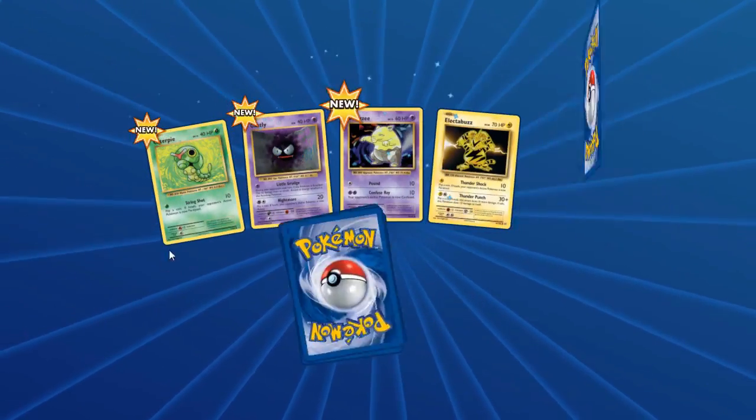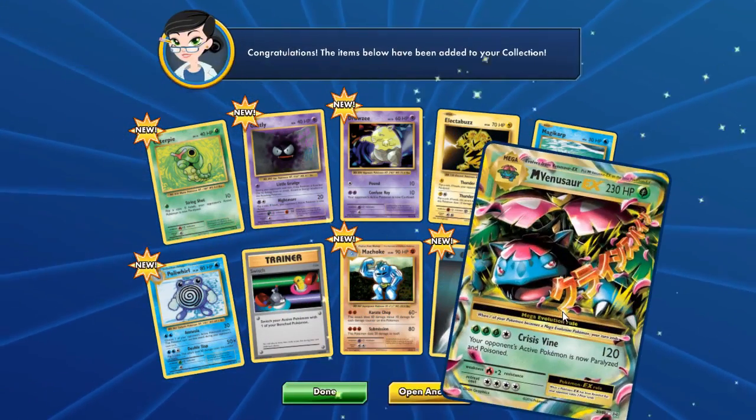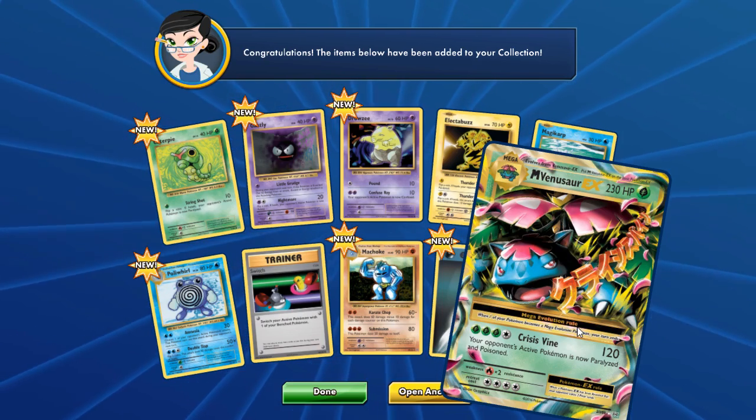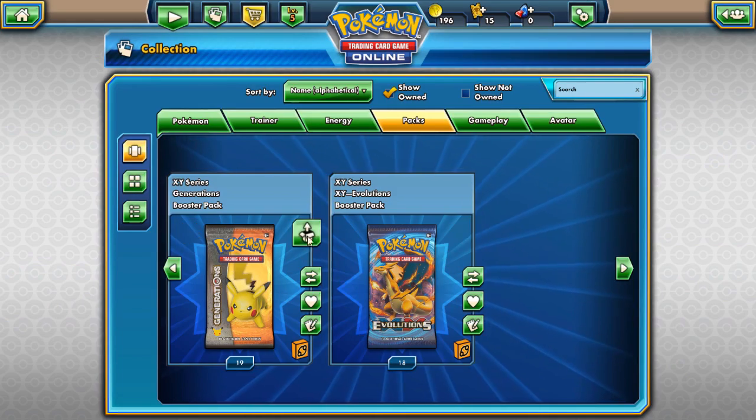Let's go to this next pack. If we get another good pull, we'll switch back to the other packs. Another Mega Venusaur EX — I believe that is two! That is definitely mixed up our luck so I'm gonna press done there and start opening Generations. Maybe that mixed up our luck a bit.